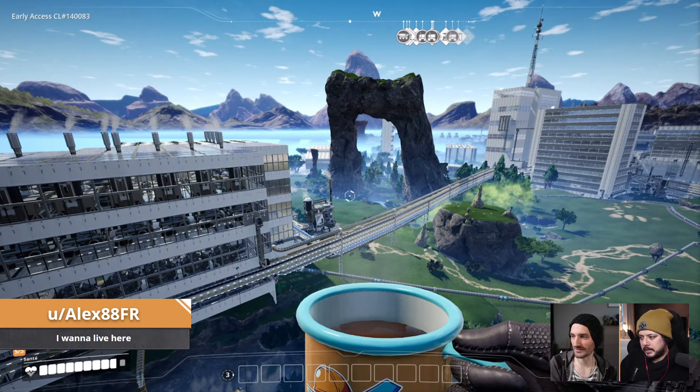Next one — Alex 88 FR, a regular. They said they started a new factory and I'd say they've made a lot of good progress. I'm a sucker for places where it feels like I could live there. There are multiple buildings, feels like there's a monorail that can take you from one factory to another, big buildings in the distance — it feels like a small city, a little colony on a new planet. Really cool, it looks great. I also like that they managed to stick the chimneys from the refineries through the roof — it's like part of the roof. Looks great, really nice.